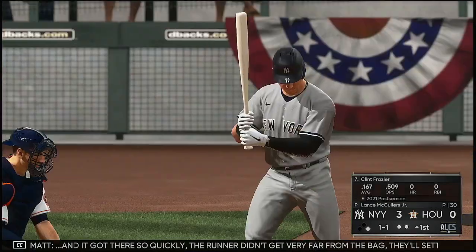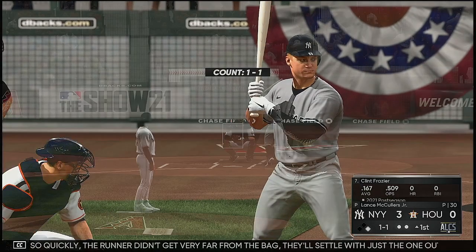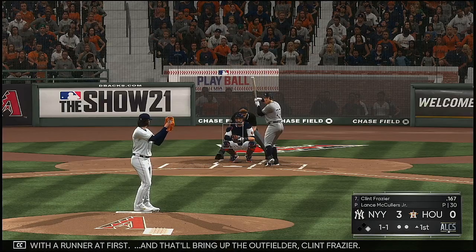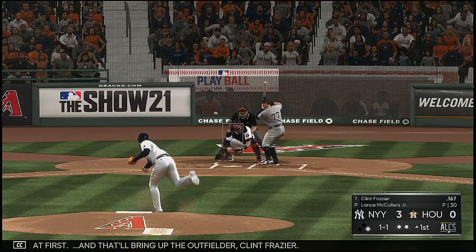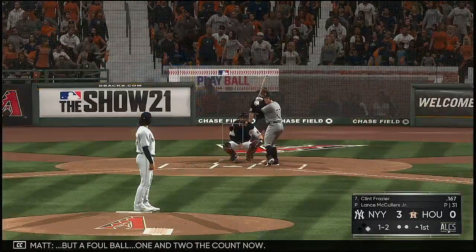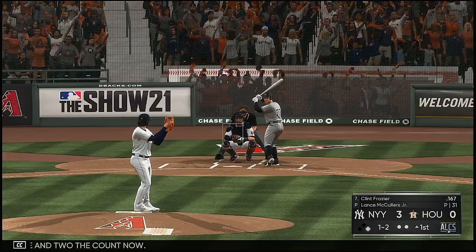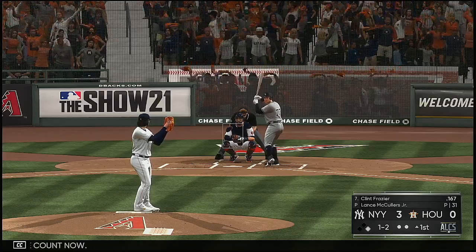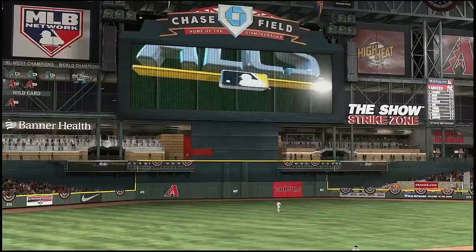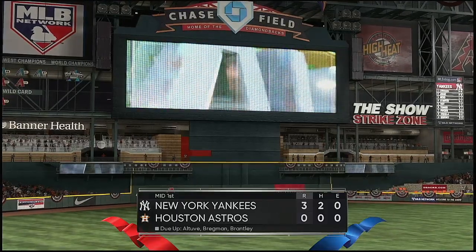It got there so quickly he couldn't get very far from the bag. They settled with just the one out. Two down with a runner at first, and that'll bring up the outfielder Clint Frazier. Line to the right side but a foul ball — one and two the count now. And the inning goes away in unceremonious fashion on a swing and a miss at a ball way outside the strike zone.